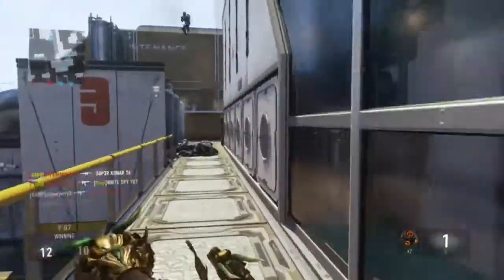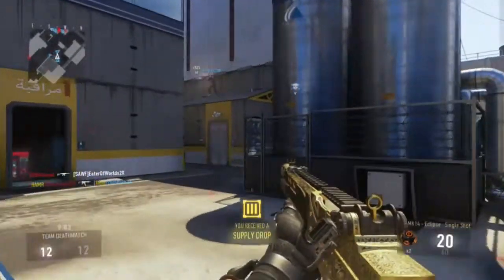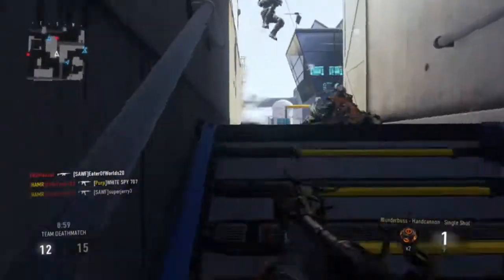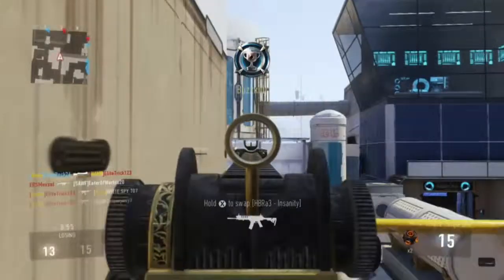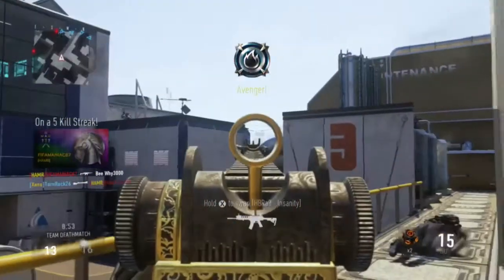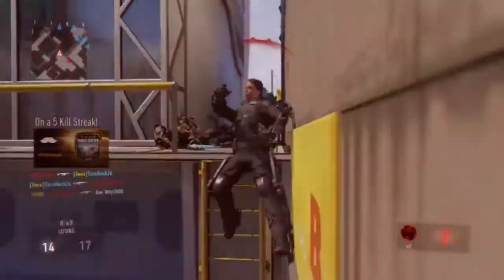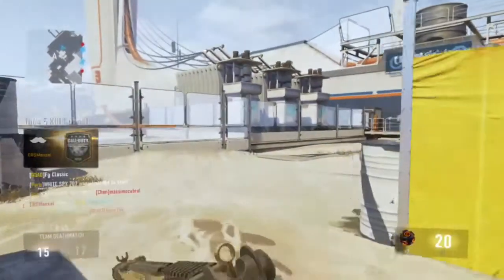Can I get the kill? Nope. Hey, supply drop - be prepared to see a supply drop opening. There you go, there's a nice kill with the Blunderbuss! Nice puncture metal - don't know how that happened, there wasn't anything I was shooting through, but whatever.